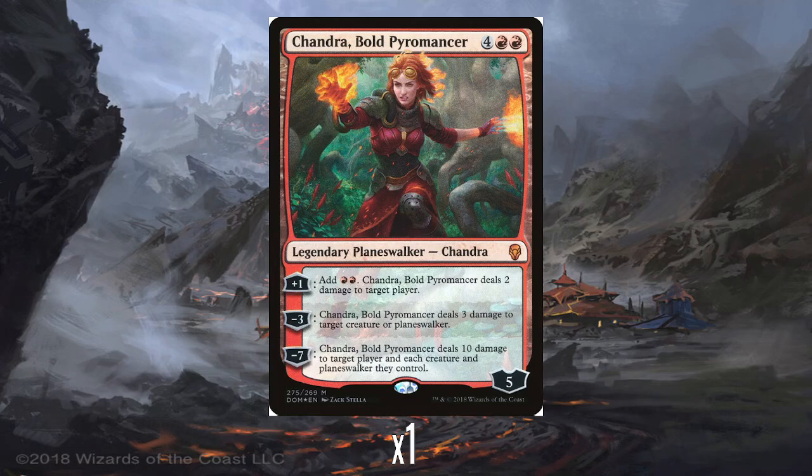You could also make the claim that if you use her plus 1 on the turn you play her, then really it's like she costs 4 mana, because you immediately get 2 back — kind of like old Garruk Wildspeaker used to be, when you cast it and immediately untapped two of the lands. She's got minus 3, does 3 damage to target creature or Planeswalker. And then minus 7, quite a cheap ultimate — does 10 damage to target player and each creature and Planeswalker they control.